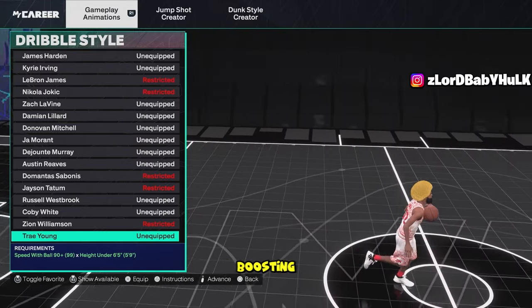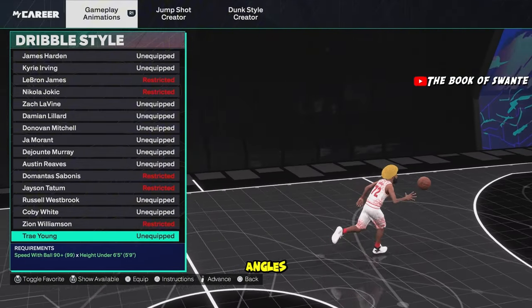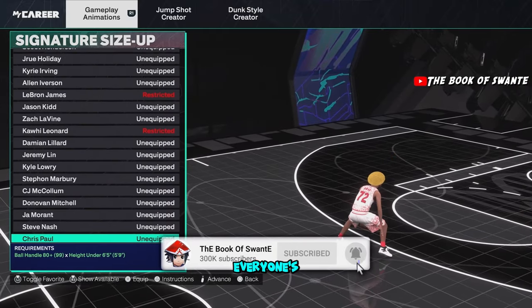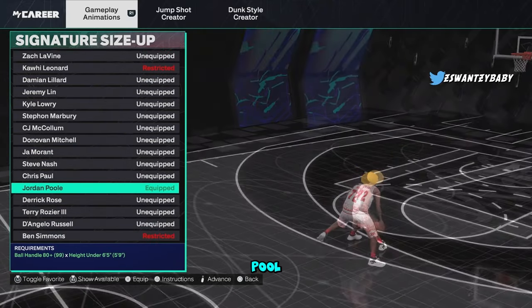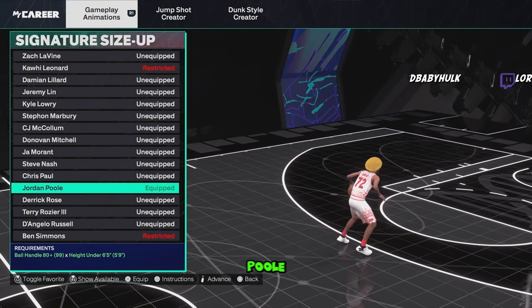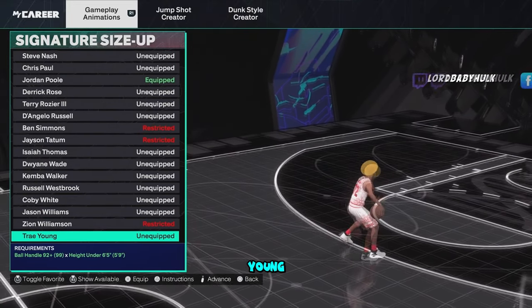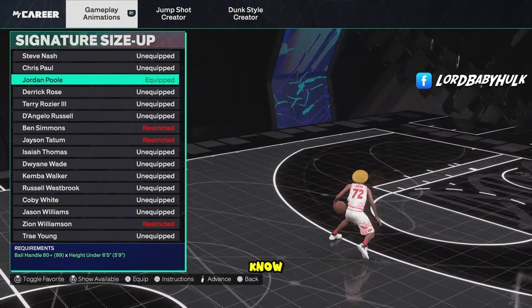Trey Young is also another top-tier one — it's up there with Garland and Westbrook. Westbrook's better for speed boosting but the cross launch is horrible; you get certain particular angles with it. For signature size-up, I think Pool is the best. The top three is Pool, Trey Young, and Derrick Rose. I think you get less of a pause with Pool — most people are using Young but lab it up.